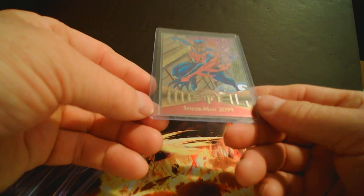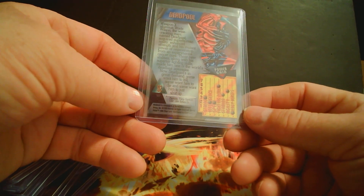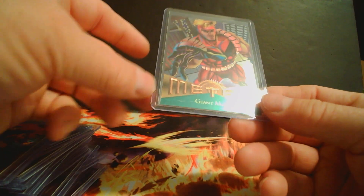Spider-Man Metal — pretty neat. Deadpool with the Ninja Sword, Power Grid. Then we have She-Hulk stepping into the scene — Miss Green Lady. Jean Grey, and we have Giant Man towering above the city thinking of his next move.